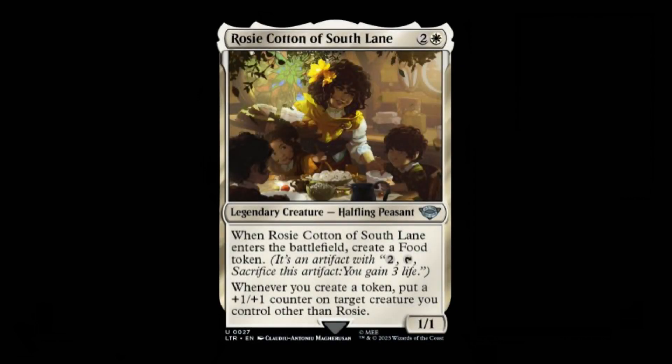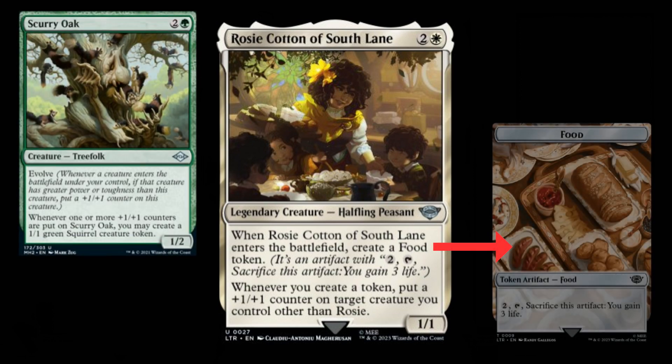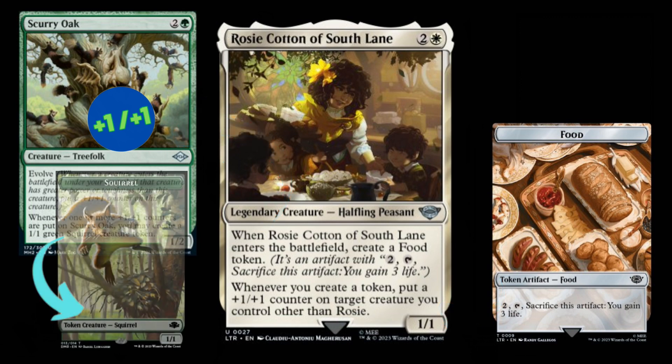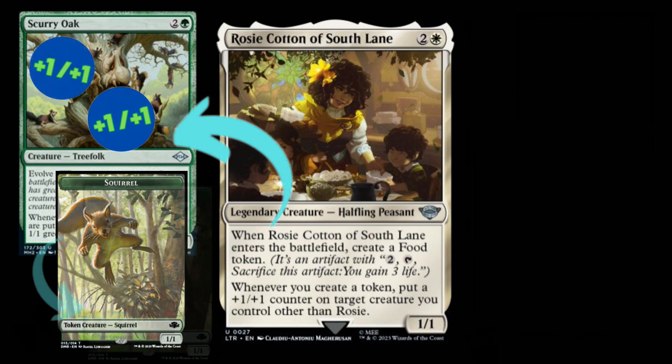Rosy Cotton of Southlane. Another attractively costed engine piece, Rosy Cotton of Southlane has the ability to do some pretty powerful things in Modern, as there are many excellent cards which make tokens. The most obvious, and perhaps the most powerful way to exploit Rosy's ability to put +1/+1 counters on creatures, is by combining her with Scurry Oak. With the oak in play, resolving Rosy produces a food token from her enter-the-battlefield trigger, which triggers her second ability, putting a +1/+1 counter on the oak, which in turn triggers the oak, making a squirrel token, which then triggers Rosy's second ability again, giving the oak another counter, which makes another squirrel token.